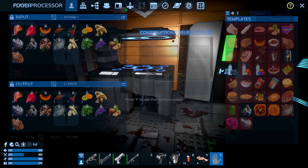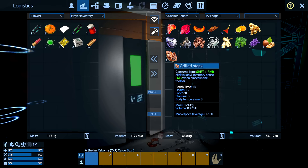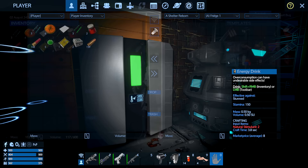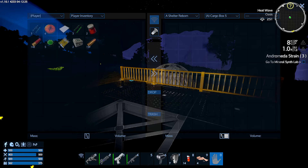Once they cook, we can shift-right-click to eat them directly from the fridge. With grilled steak in particular, pay attention to the stats — they raise your body temperature by three degrees, so on a hot planet that's probably not a great idea unless you've got a way to cool back down. We've got some food in the fridge that will preserve our energy bars a little bit longer for emergency use. So we still need iron and cobalt — let's get back on the bike.